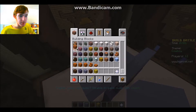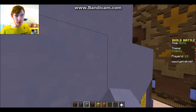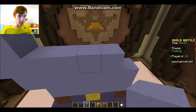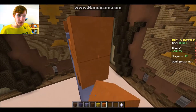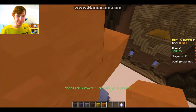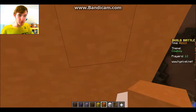Let's get some orange stained clay — that will be his hands. That looks horrible. What are we gonna do for the face? Faces are the hardest part to build in Minecraft. Let's get some wool and build a lasso — lasso, get it?